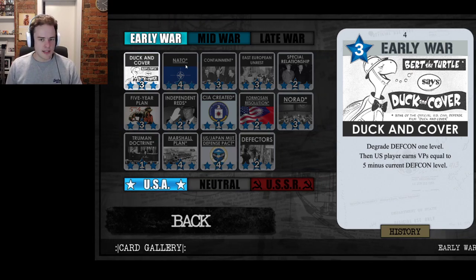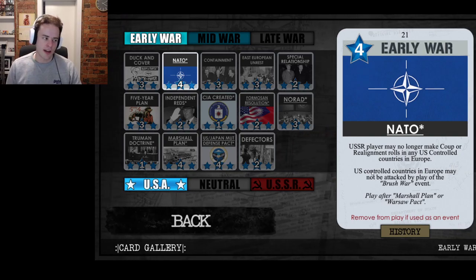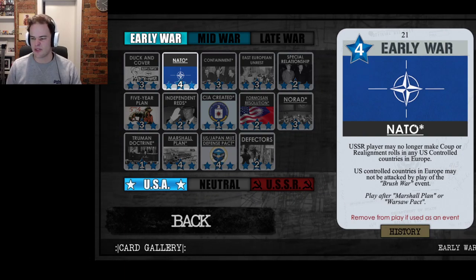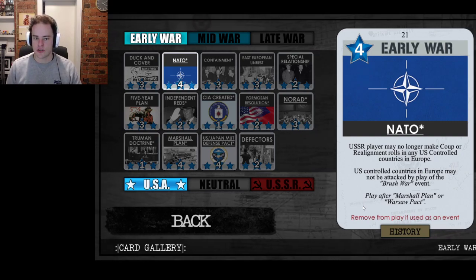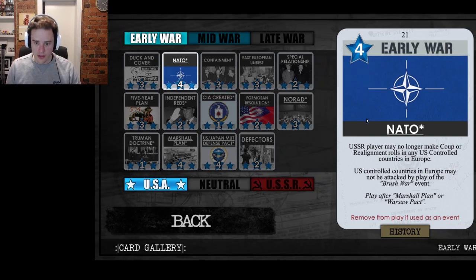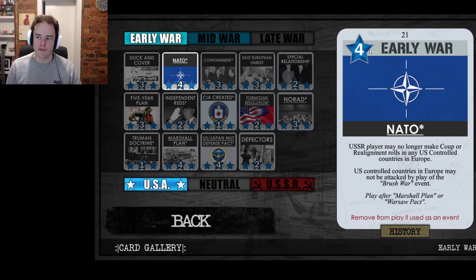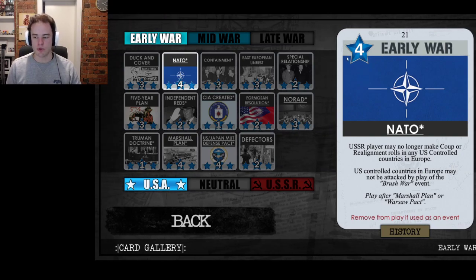Moving on to NATO, which is quite a confusing card. The amount of text and qualifications can be overwhelming at first. Unlike Duck and Cover, it's a star event — meaning if the event happens, it's removed from the deck entirely. It's also a four operations point card. There are five four-ops cards in the early war: three of them are blue — NATO, Marshall Plan, and US-Japan Mutual Defense Pact — and two are neutral. NATO is very important as one of those five four-ops cards.